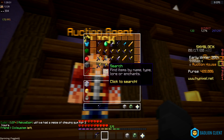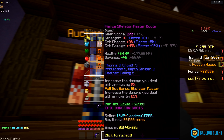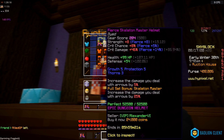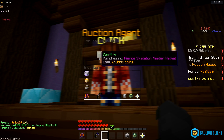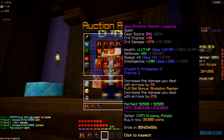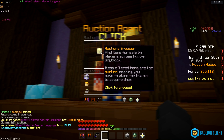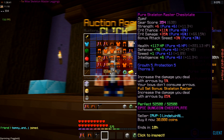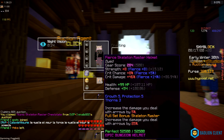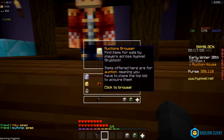Next we need armor — epic skeleton master armor. Looking for the best ones: fierce boots 20k, fierce helmet 24k, leggings 28k, and a titanic chestplate for 29k. So I got my armor and it costs just over 100k total.